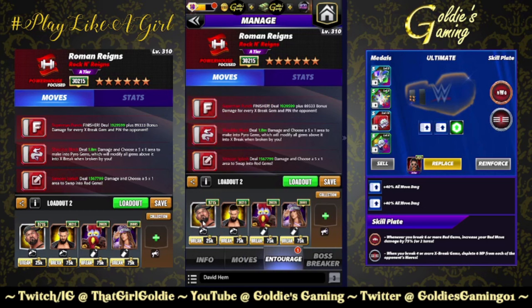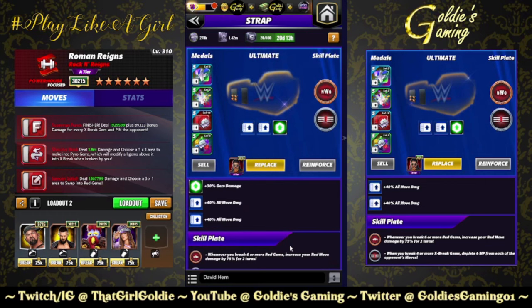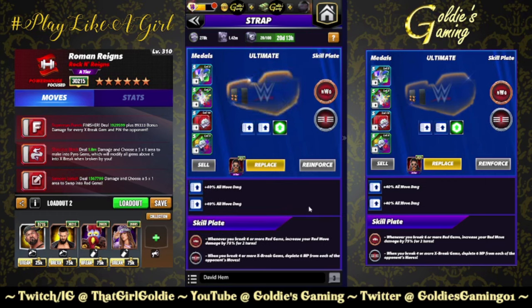Entourage for this: we are doing move damage. Butch for red MP, Judgment Day Finn for plus two red MP and 100% red move damage, Gooker for 40%, using Chelsea Green for 30% more move damage — if you have Trick Snoop at 26k he'll give you 40%, but I'm using Chelsea Green because that's who I have. For the belts: Takedown 2 is a 200-percenter for move damage, and then the NWO Tested Loyalty plate — whenever you break six or more red gems, increase your red move damage by 75 for two turns. It is a little board dependent, but if you accidentally cascade and break a bunch of gems that'll trigger.